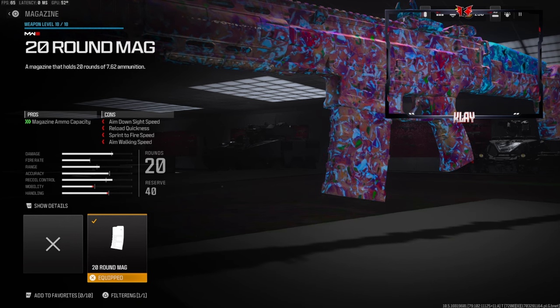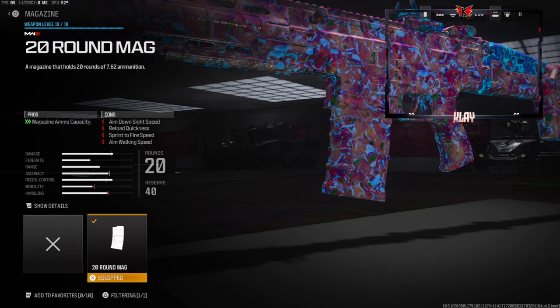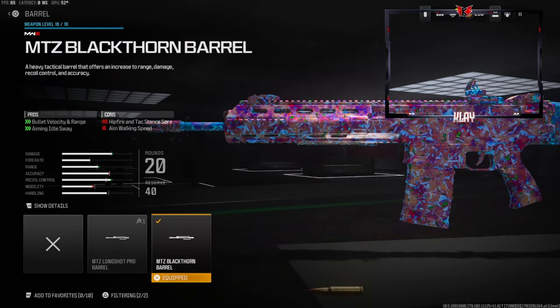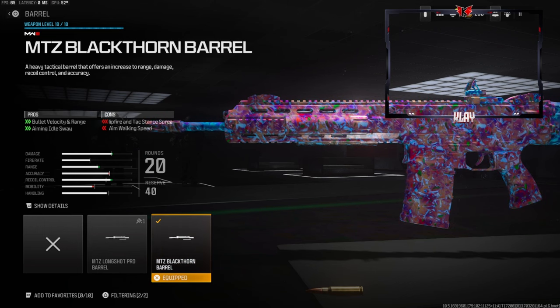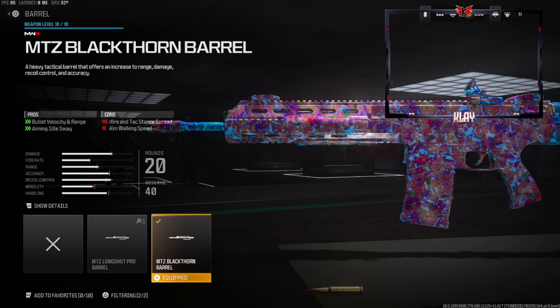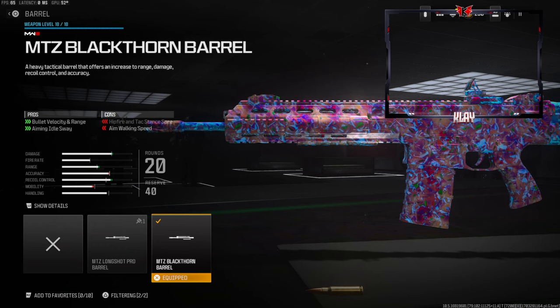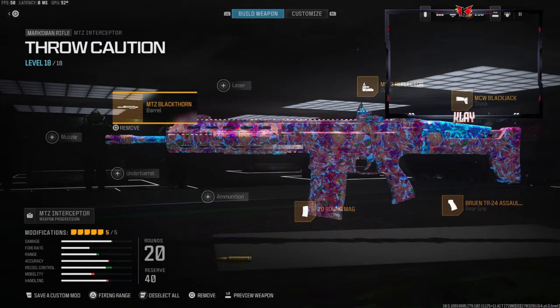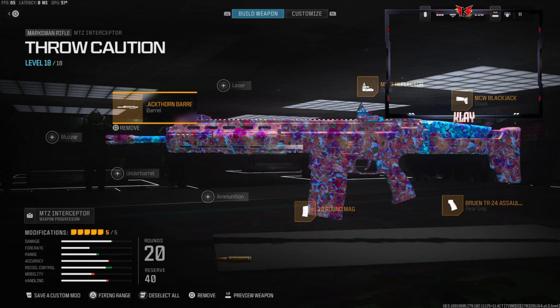We're going to be going with the 20-round mag — I think the default is 10 or maybe 15, but 20 rounds is definitely a lot better. Last but not least, we're going to be going with the MTZ Blackthorn Barrel, which gives us bullet velocity, range, and aiming idle sway. You do lose a lot of hip fire intact stand spread and aim walking speed, but that's not really too useful for me.